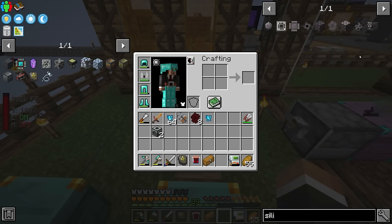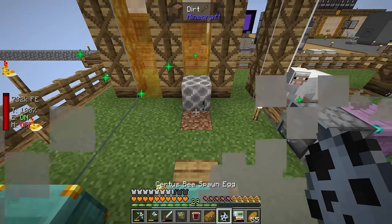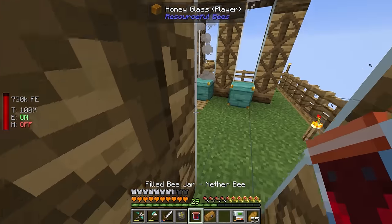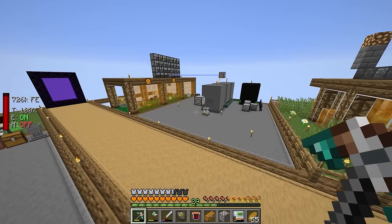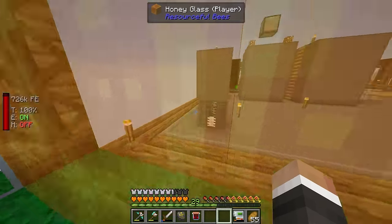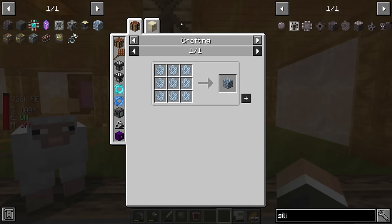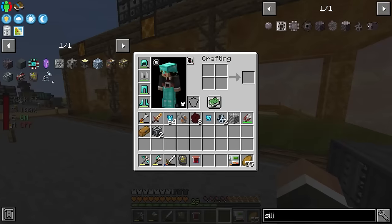The Twitch chat pointed out we might as well look at getting the silicon bee here too. The silicon bee has the certus quartz bee fly over a furnace. For the certus quartz bee to work we need a certus bee nectar block - two blocks of nether quartz honeycomb and two more certus quartz blocks. I'll move the nether quartz bee into another apiary, catch those combs, and use them to make the certus quartz bee nectar block. Then we'll make the silicon bee nectar block, which requires 18 silicon.